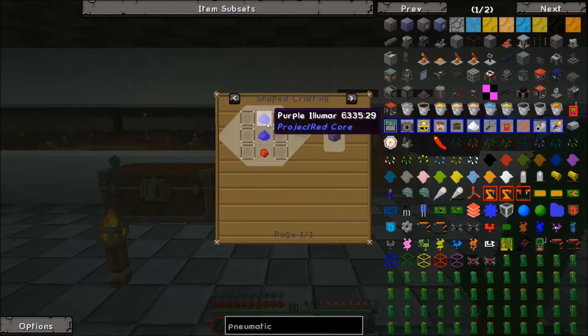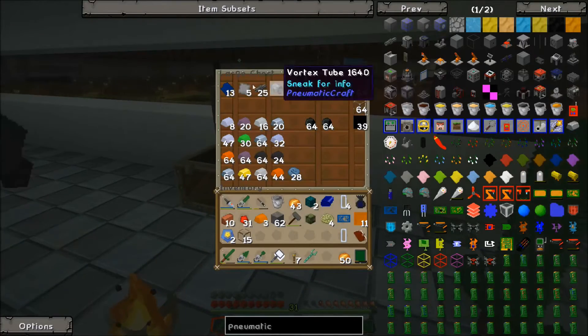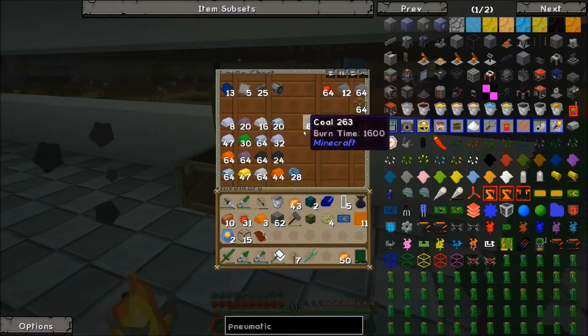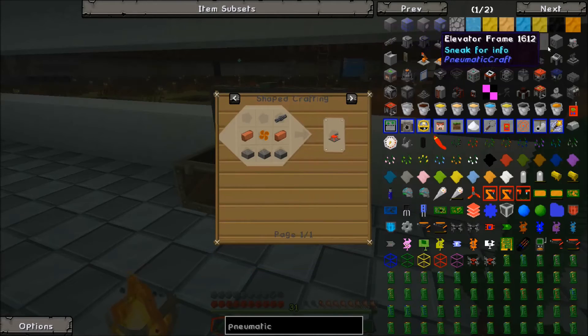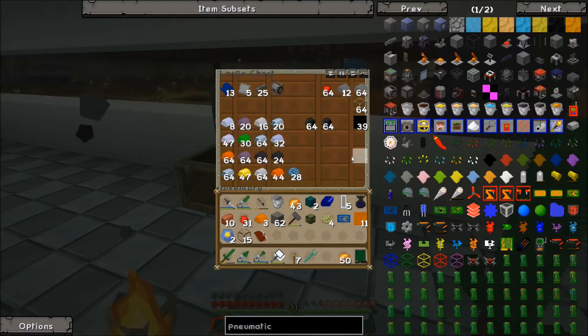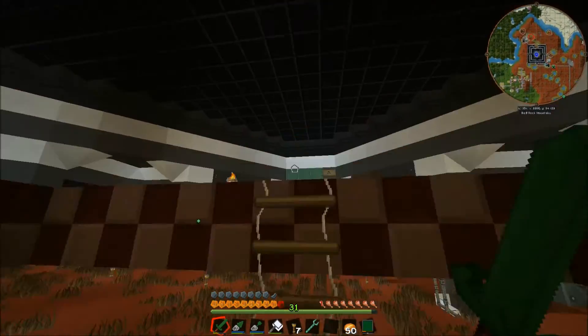We're also going to need these purple lamps from Project Red Illumination, so we need some purple lumar — that's glowstone and purple dye. Let me go grab some purple dye and glowstone; I'll be back in just one second.